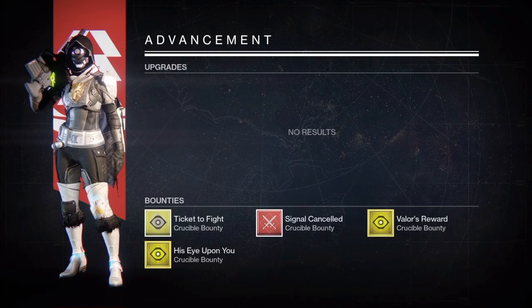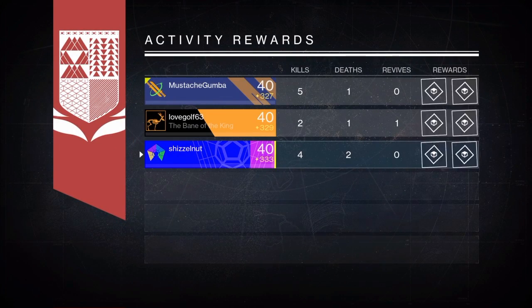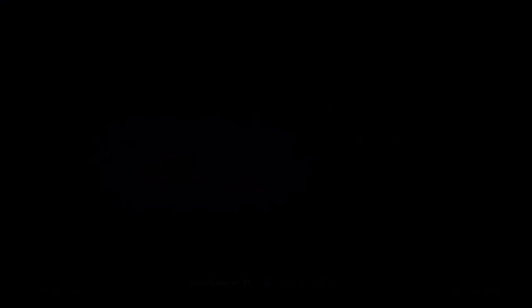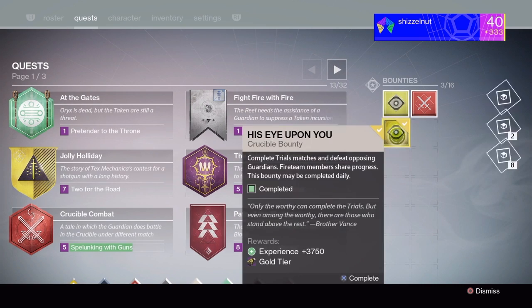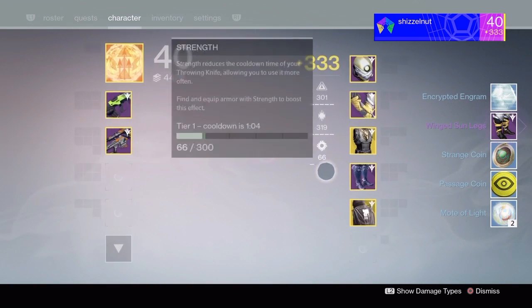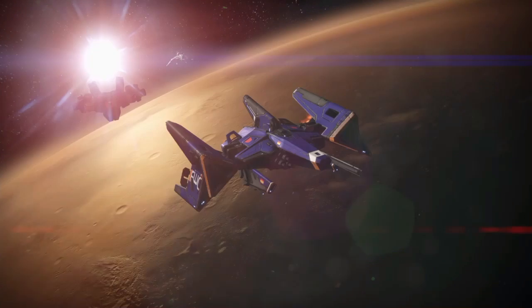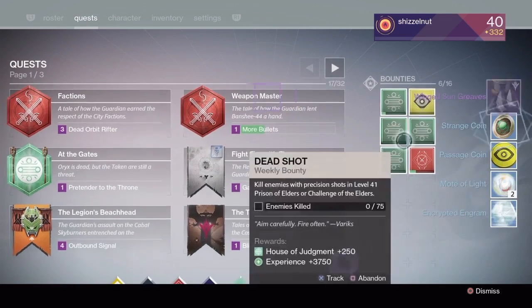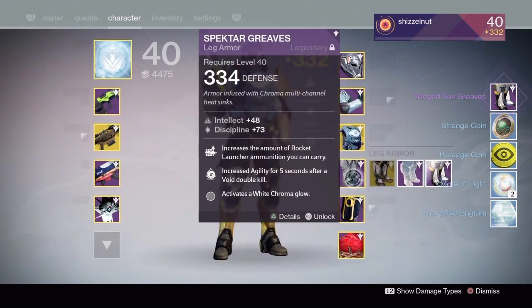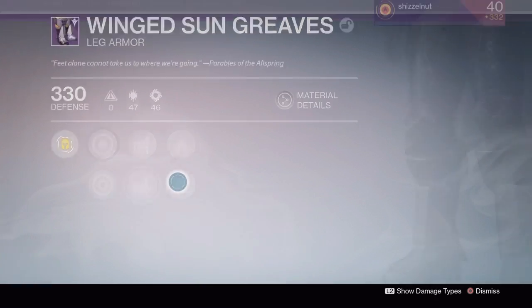Now it's onto my Trials loot. From the Trials bounty — Eye Upon You — I got Boots, which I'm not too hyped about, so I got rid of those afterwards. And for another Trials loot on my Titan, I got more Boots. I don't really need Boots unless they're 335 — they're not 335, so I dismantled them as well.